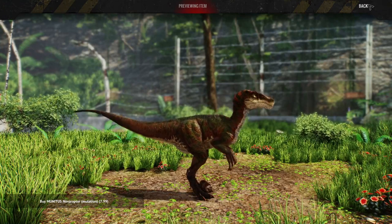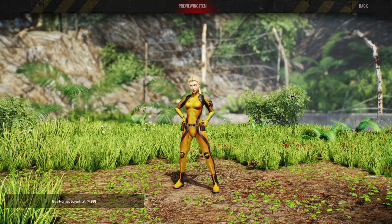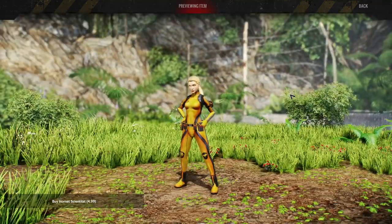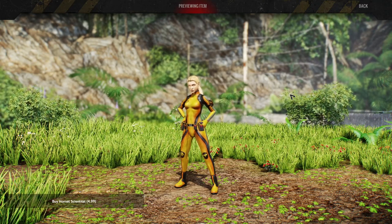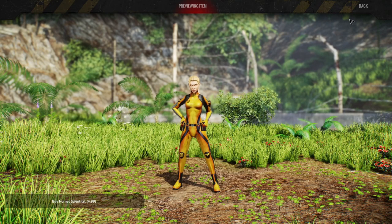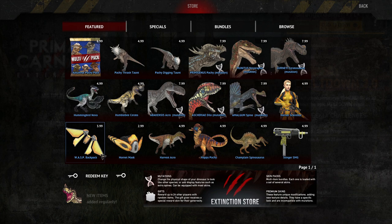I have to get this one — the Hornet Scientist is amazing. I love this skin. Look at it, it's awesome. The only way it could be better is if the yellow was green, but I love it. I do have a gripe though: the wasp backpack and the hornet mask, which basically go with this skin, are not included in the price. If this is a new trend the devs are starting, it's not going to be a popular one.